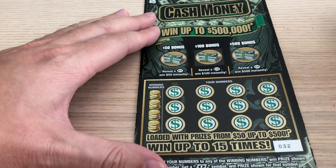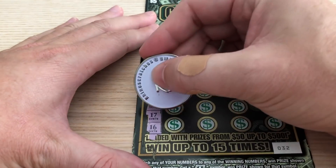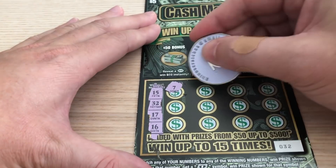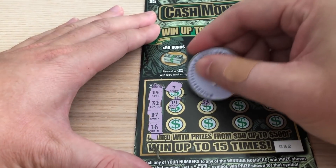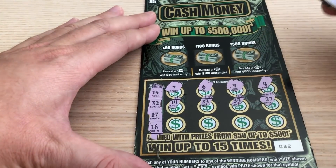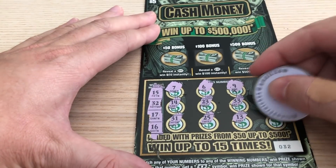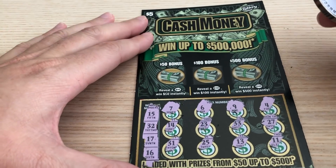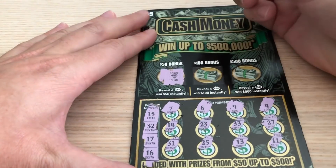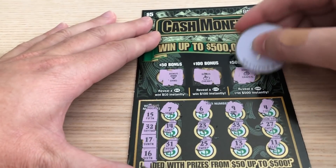All right, ticket number 32. We'll save the bonus areas for last and do some matching numbers. Winning numbers: 15, 32, 17, and 16. Numbers revealed: 7, 6, 9, 4, 14, 23, 33, 37, and 11 — the gambler number. It'd be super clutch if one of these bonus spots could come through right about now: diamond, cherry, come on — 500 burst! And grapes — definitely not a 500 burst. That was it for the cash money.